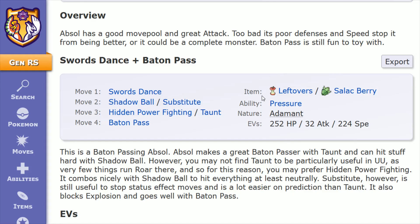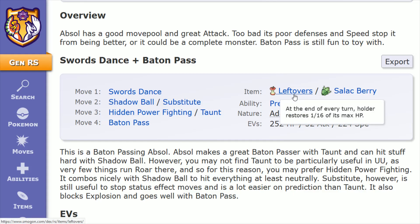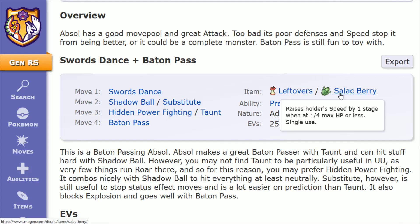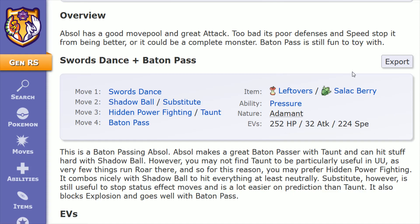The item I prefer going with on Absol — especially if you're considering using Substitute in your build — would be Leftovers. At the end of every turn, the holder restores 1/16th of its max HP. Leftovers can be picked up in Ruby, Sapphire, and Emerald on the SS Tidal in the storage room in one of the waste bins, or in Ruby and Sapphire at the Battle Tower as a random prize for a streak of 35 or more, or with 48 Battle Points in Emerald at the Battle Frontier. You could also consider the Salac Berry, which raises the holder's speed by one stage when you hit 1/4 of your max HP or less — a single use item if you're looking to pass stats on — but I prefer Leftovers in this build.